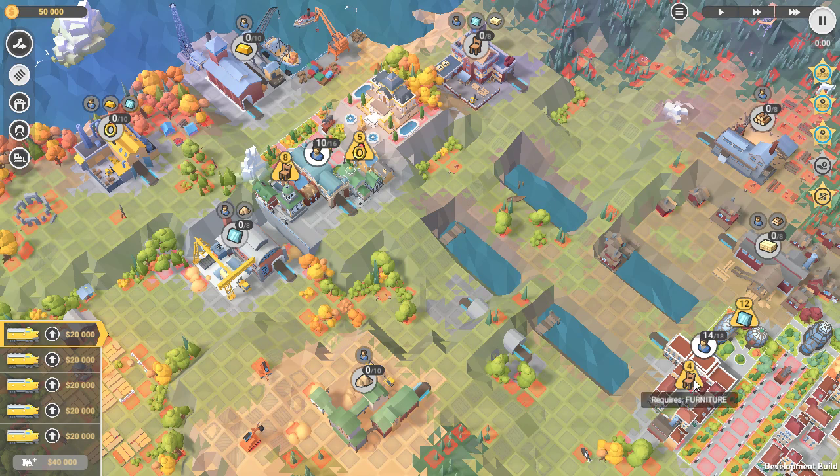We need four furniture here and eight furniture there, so twelve furniture in total. We also need twelve glass and five jewellery. Jewellery requires glass, furniture requires glass, and glass obviously requires glass — so we need eight, four, twelve, twenty-four, twenty-nine glass in total. That's probably our main thing we want to focus on.